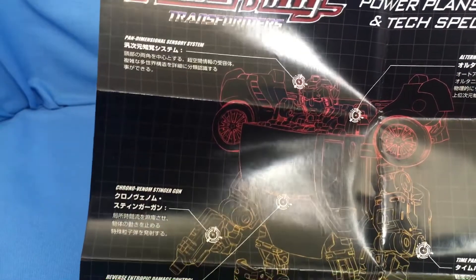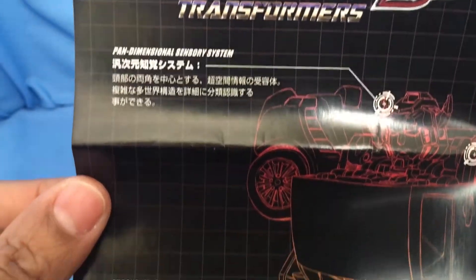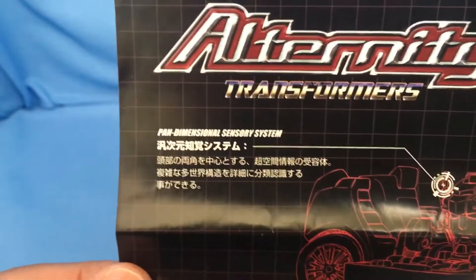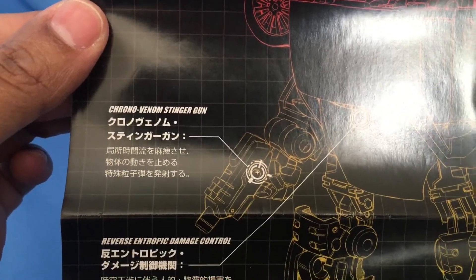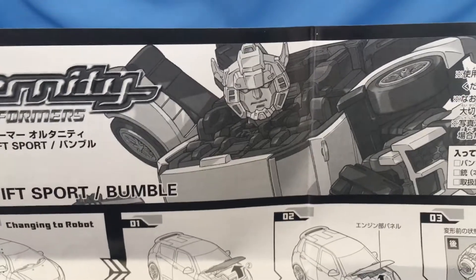I'm not going to go through every single thing because it's a little too mathematical for me right now. Although I love quantum physics and theoretical sciences. But like, what is this here? Pan-Dimensional Sensory System — what? Look at this. This guy has everything. Chrono-venom stinger guns — not bad. This guy actually has a great amount of detail. The instructions are really well detailed. There goes Bumblebee, or Bumble as they're calling him for the Alternative Line.